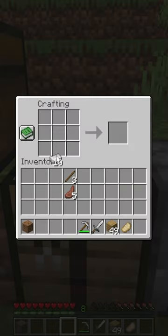To make an iron shovel, you'll need one iron ingot and two sticks. Place the iron ingot in the top box and the sticks in the middle and bottom boxes, like this.